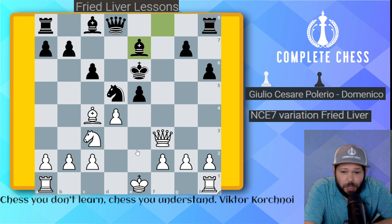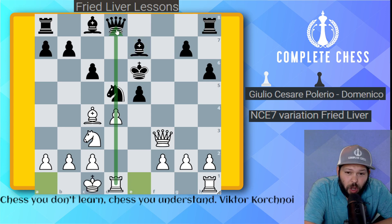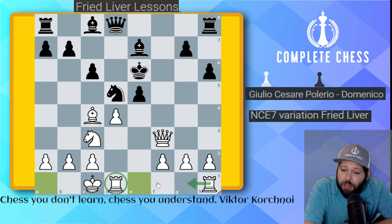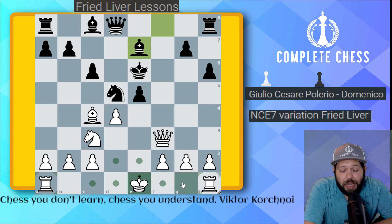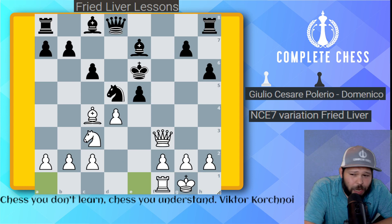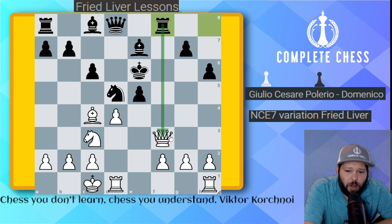The answer is castling queenside. After castling queenside, we get our rook on the open d-file and put pressure along the queen file. Also, when you castle queenside, the rook is on the d-file and can slide to the e-file in two moves. If you castled kingside, getting the rook active would take three moves. Every move matters, so let's not waste time — castle queenside.